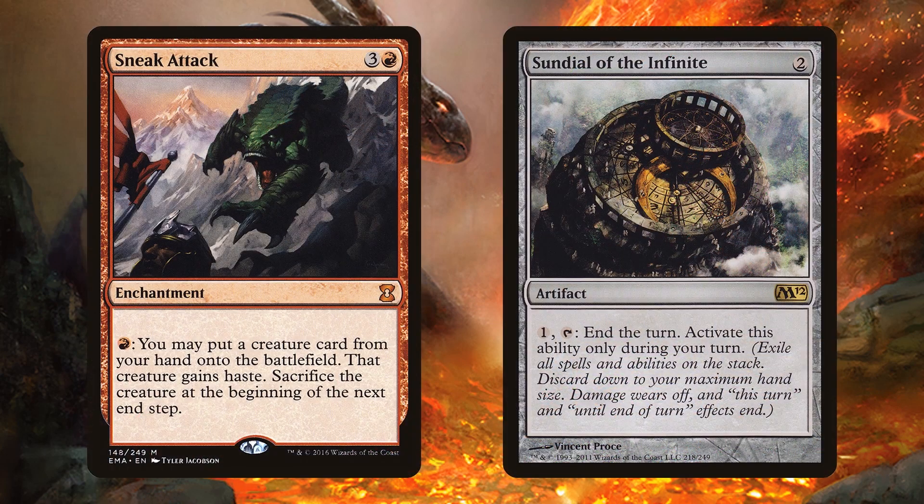Then there's Sneak Attack — three and a red for an enchantment. For one red, put a creature from your hand onto the battlefield with haste, then sacrifice it at the beginning of the next end step. You can one-off attack with your big creatures, and for Eldrazi with attack triggers you play them in your main phase to actually get that Annihilator trigger. This combos with Sundial of the Infinite — you just end your turn out of nowhere, skipping all end-step triggers. Ilharg's creatures don't bounce back to your hand and you don't sacrifice your Sneak Attack creatures either. Sundial of the Infinite is definitely a corner case card, but very fun.